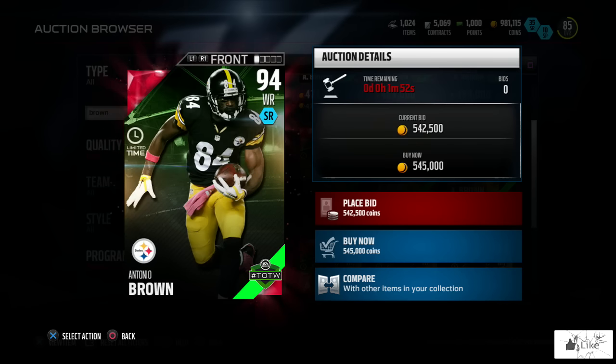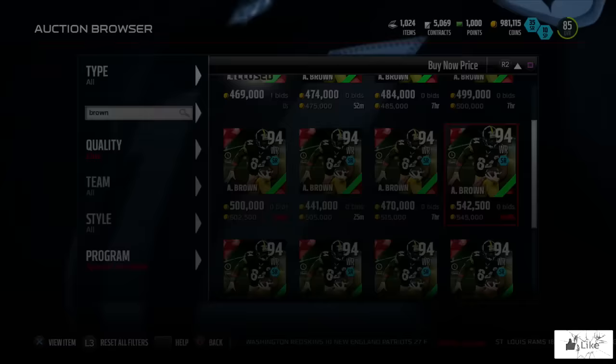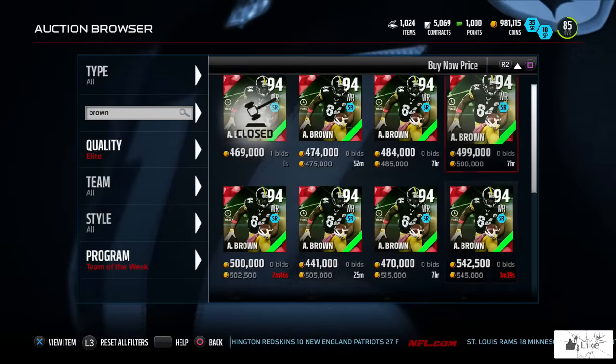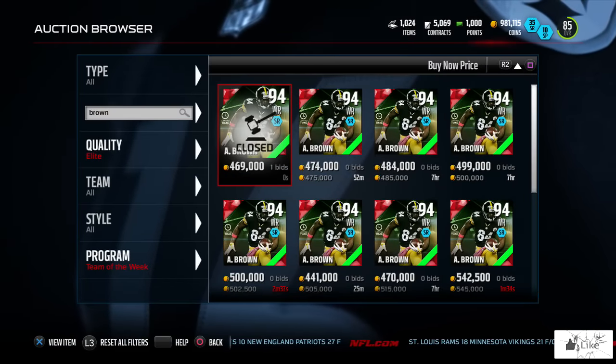Antonio Brown for week nine set the NFL season high for most receiving yards in a game with an incredible 284 yards on 17 catches. So if you guys had him in fantasy, FanDuel, DraftKings, whatever the case may be — congratulations, you cashed in big. There is our offensive hero.